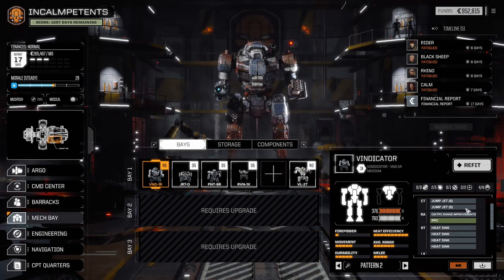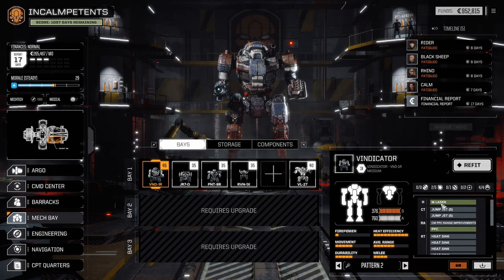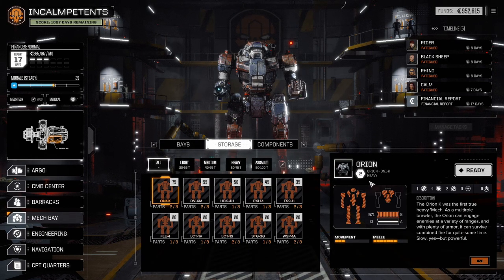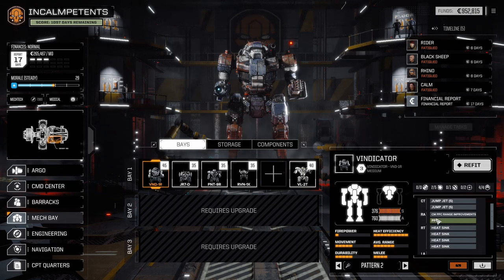And if we compare it with the Vindicator, which has a PPC and a medium laser, if I sacrifice the PPC, I can add four medium lasers instead, or five in total with that one, and some SRMs as well — or support weapons. But the PPC has been doing good work; it is the reason why I have two Orion parts, for instance. And I really do want to build this at one point — I only need one part more, so we can hope. But five medium lasers and the heat sinking to match would be nice too.